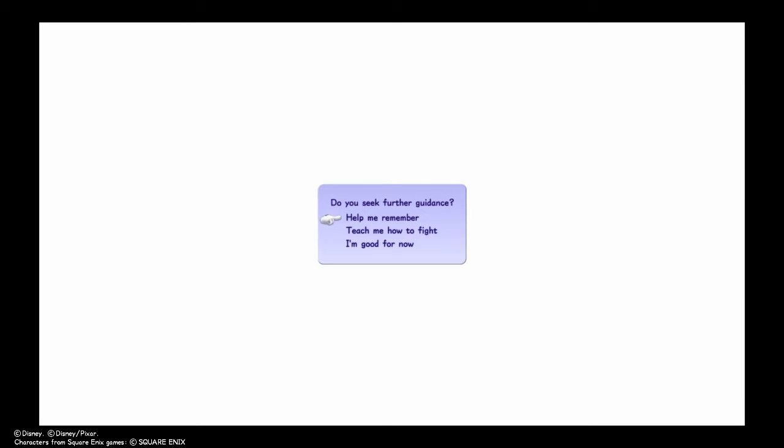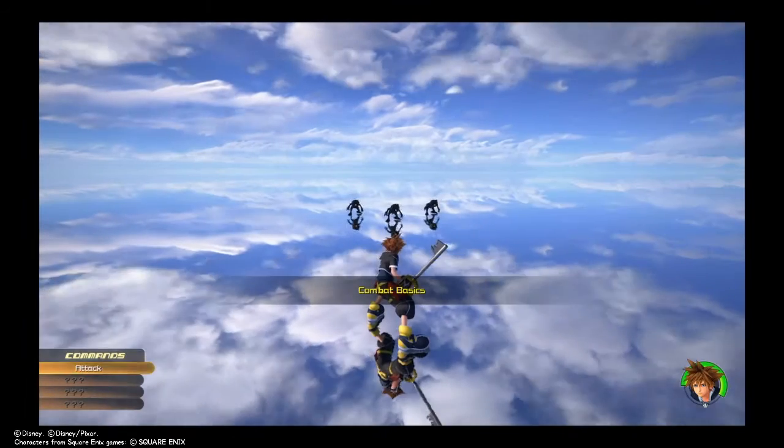We're going to share this piece of golden heart until you get this option, and then you're going to go straight to 'Teach me how to fight.' From there you get instant transmission with these heartlesses.